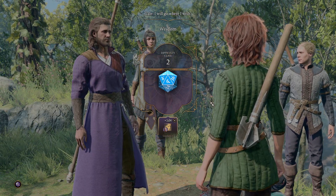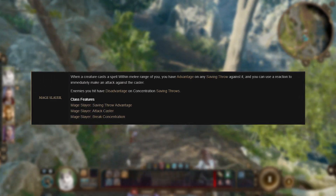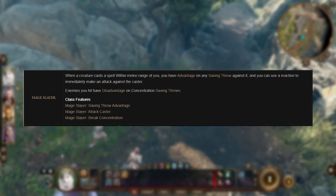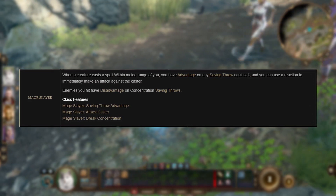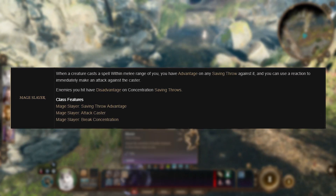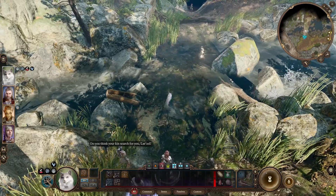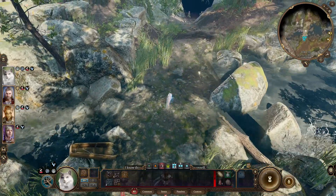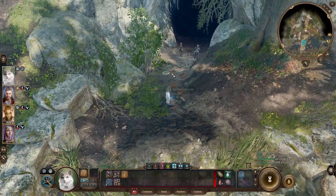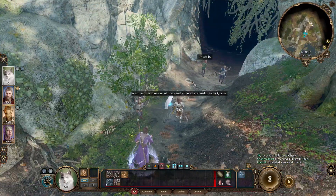Another great option would be Mage Slayer, which is especially useful when you're in wild shape, making mages less treacherous because you now have advantage on any saving throw against them if they're in melee range of you, and you can use a reaction to immediately make an attack back against them. Also, enemies that you hit have disadvantage on concentration saving throws, meaning if they're concentrating on a spell they have disadvantage on being able to keep casting that concentration spell, which is super handy.